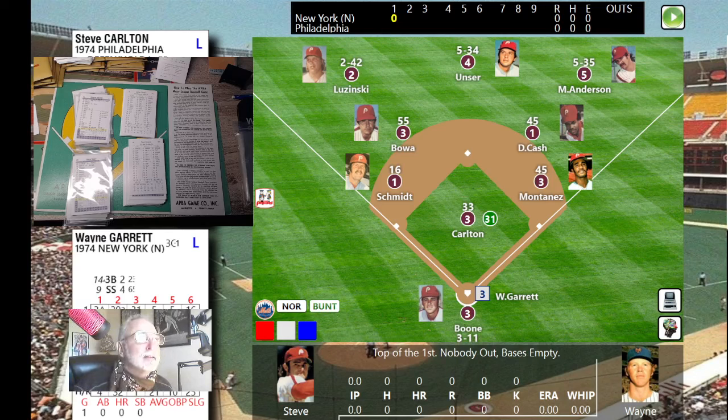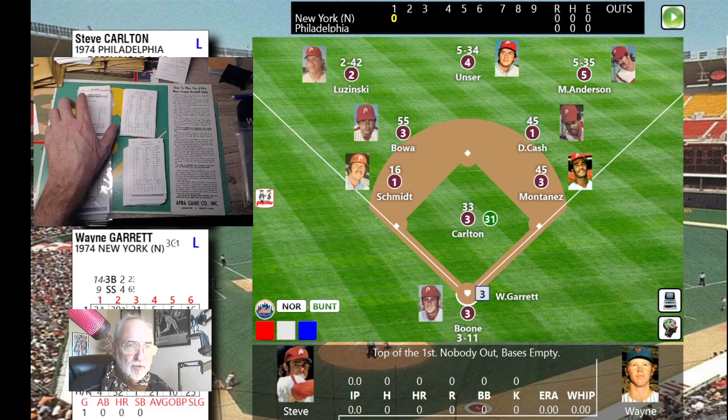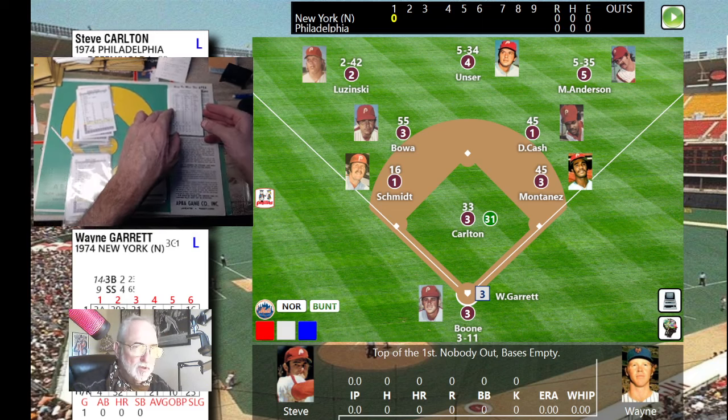Hey, welcome guys, Tabletop Dice Baseball. We're playing a Fall Classic game — it's Opening Day 1974. It's the New York Mets visiting the Philadelphia Phillies: Steve Carlton, Lefty, versus Tom Terrific, the right-hander. We're all set up here on the table.